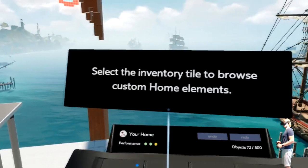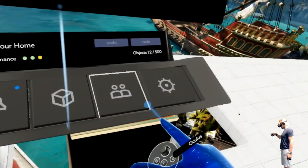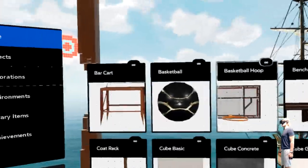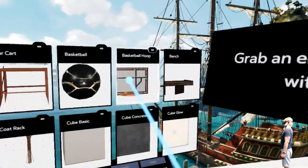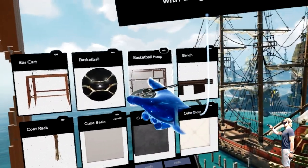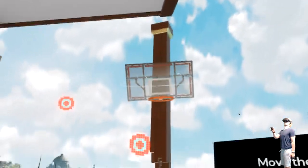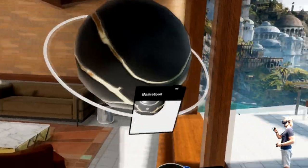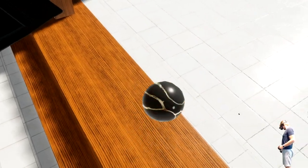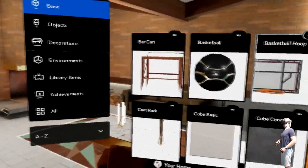I'm gonna push the menu button. Select the inventory tile to browse the custom home elements. So I've got different things right here — basketball hoop. I can take a basketball hoop, grab an element from the inventory with the grip button. I want the basketball hoop to be... I can put it right there. So I can take a basketball. I wanna take a couple basketballs, a couple laying around.